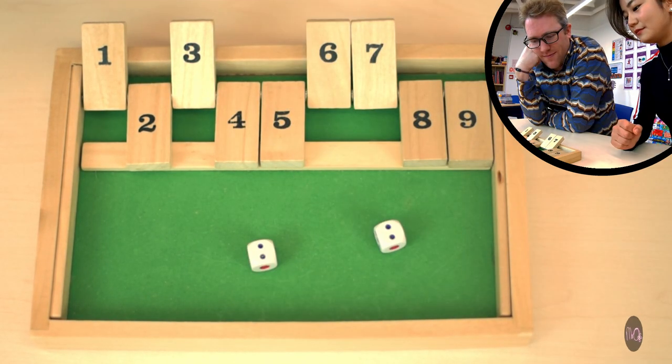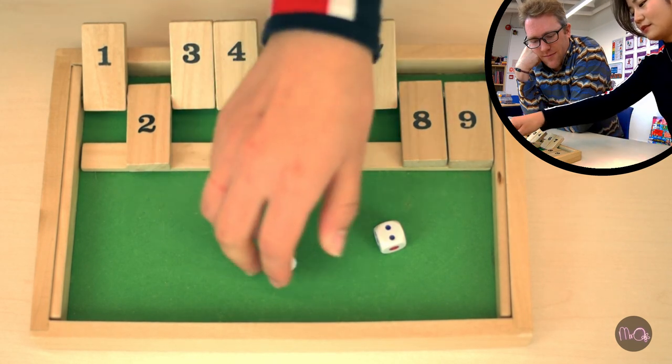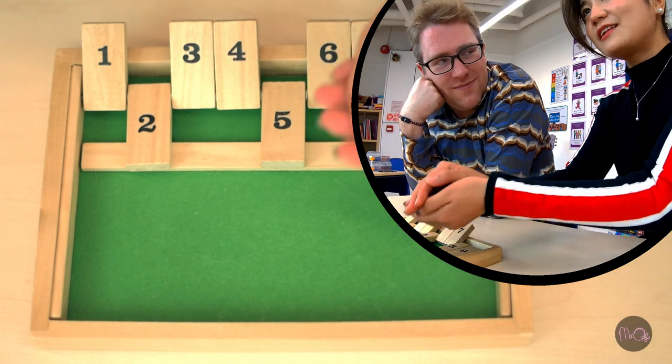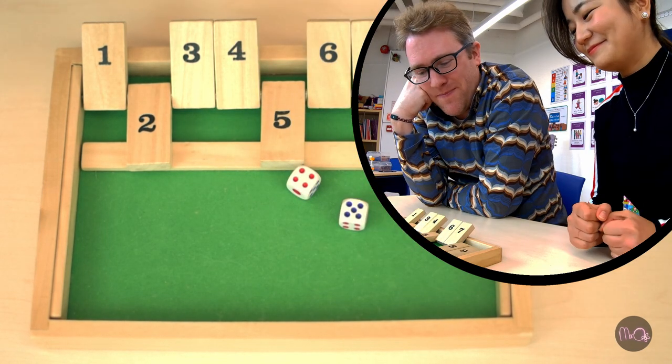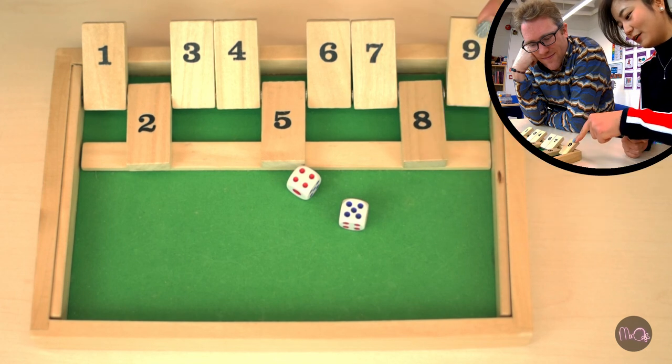Next round she rolls a four — only one choice, so she turns over four. Then she hopes for a bigger number. She rolls nine — very good. She's going to use the nine tile.